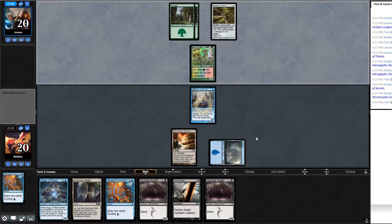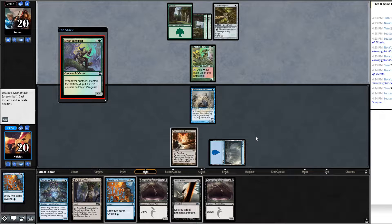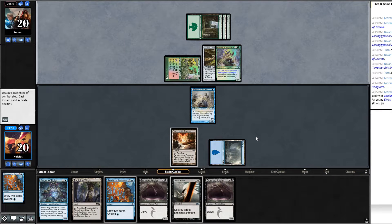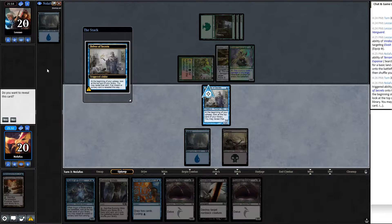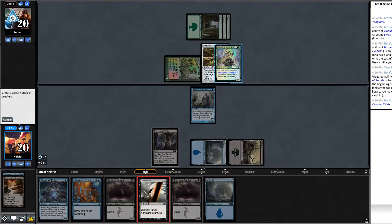They decide whether to equip the Longbow or play cards. They choose to play cards. Hovering at three mana, they equip. I think it's worth Doom Blading the Elvish Vanguard — slows them down a lot and removes a finisher. We reveal we're running black. Back to us — reveal a land on upkeep, no flip. Play Evolving Wilds, Doom Blade the Vanguard. Swing in, crack fetch for another swamp.